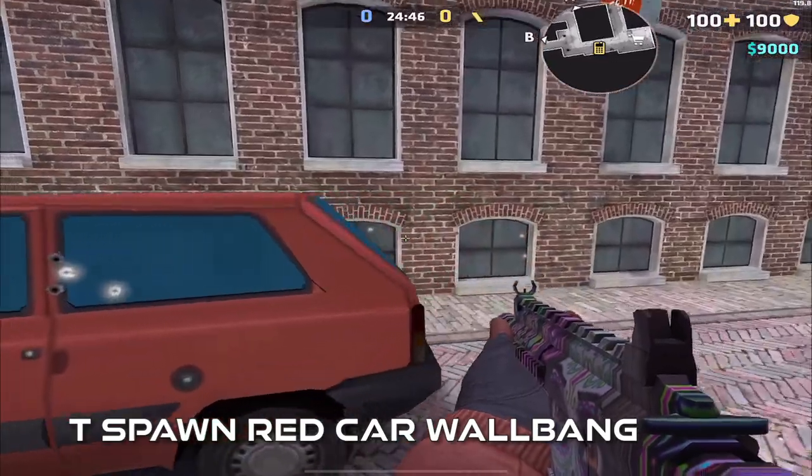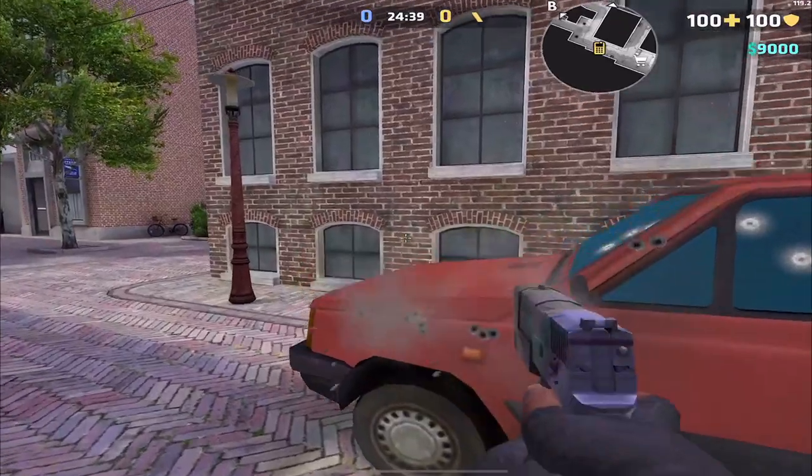The red car in T spawn is wall-bangable with only the wall-bangable weapons.